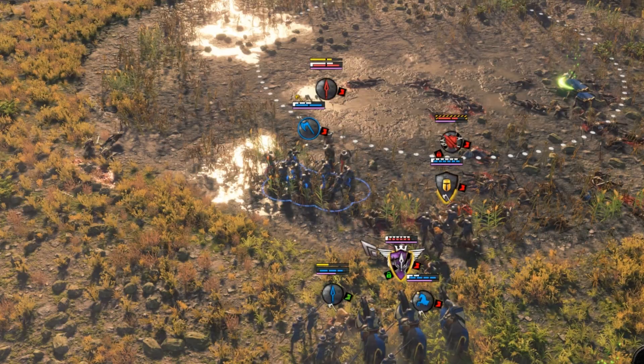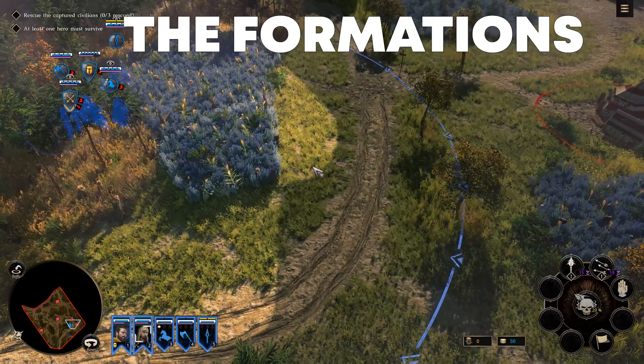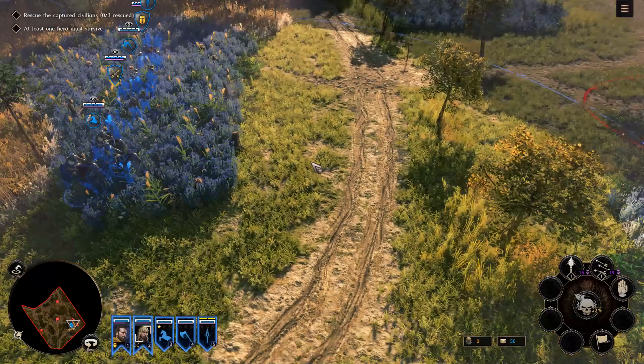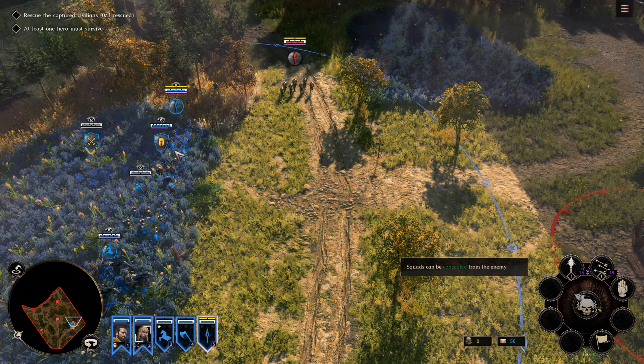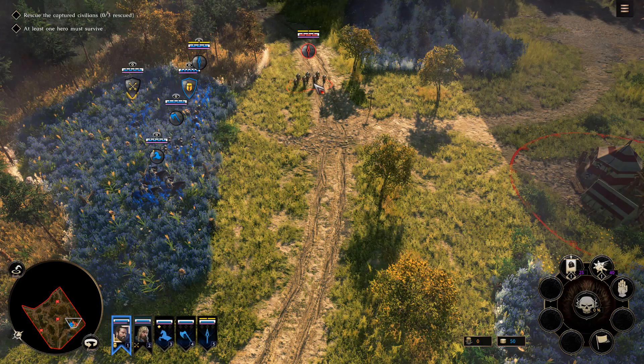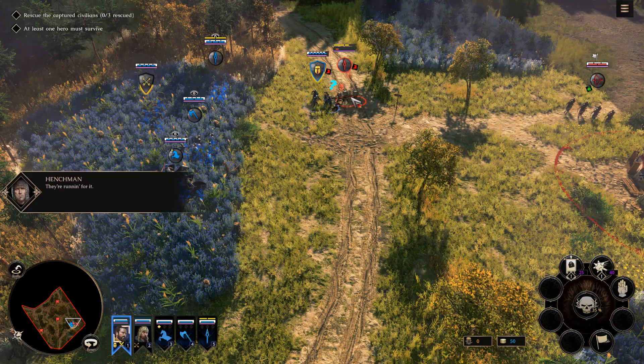Leading a whole host of specialized squads might seem difficult, but the incredibly handy system of formations makes it easy as one click. When you right-click, hold on the ground and pull the mouse, different formations are shown as outlines depending on how far you move the mouse before releasing. This is especially useful when you want to hide your units in tall grass and crops to ambush unsuspecting enemies, as springing ambushes will disorient enemy units for a short time and let you deal lots of damage before they can fight back.